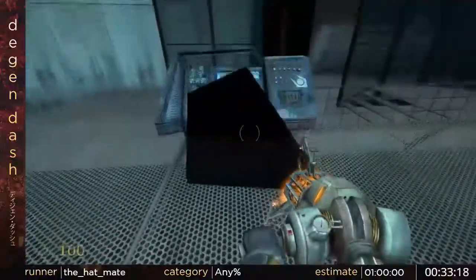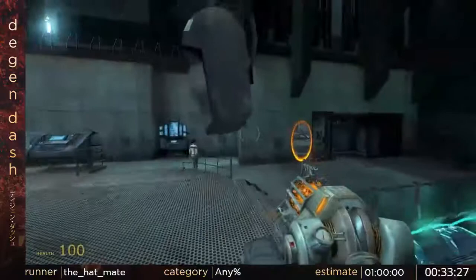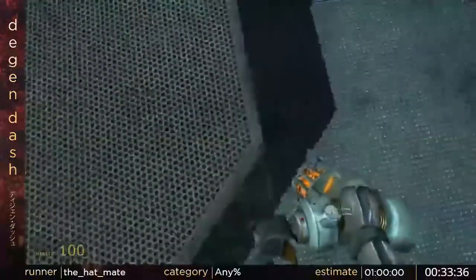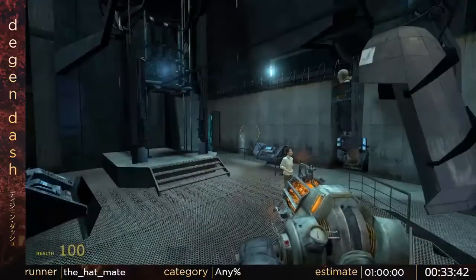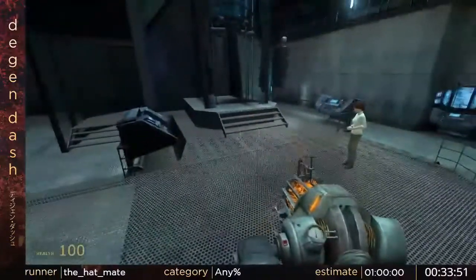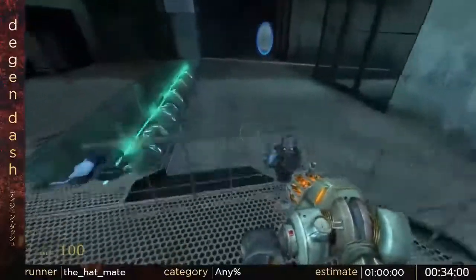Eli Vance is in here and he dies very easily, so we have to kill all these Combine soldiers and catch their grenades to prevent the grenades from killing him, because that just softlocks the game. What I've done is blocked Mossman's console — she normally comes here and types some stuff there, but now I've blocked it so she just stands there.